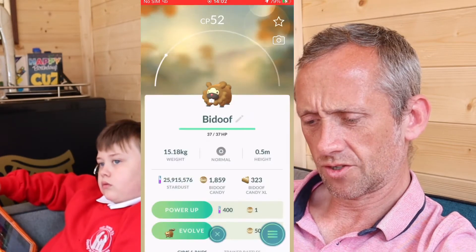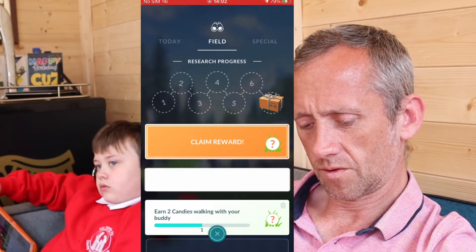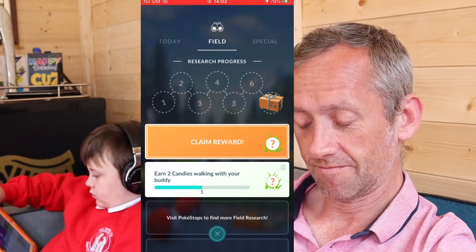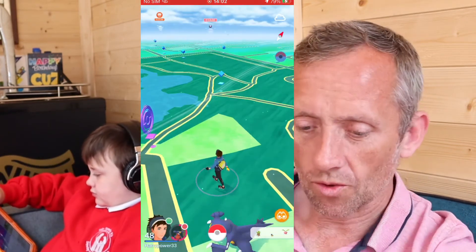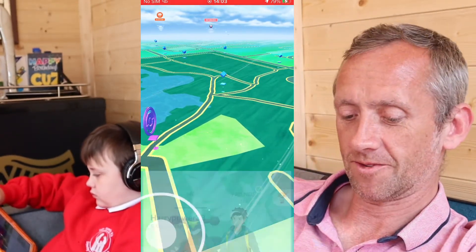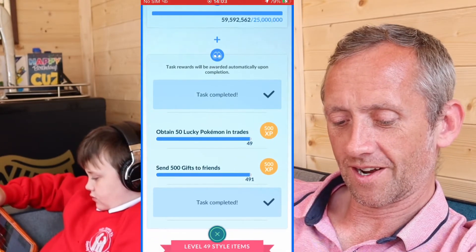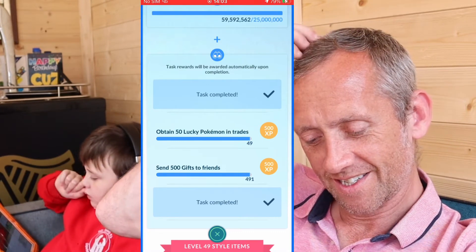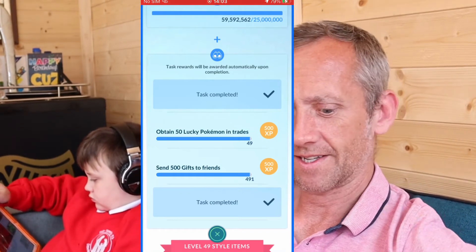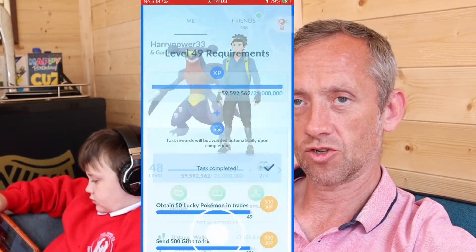Is it Mega Venusaur we're getting here? Let me see what we're getting. Manectric Mega Energy. So connect my Go Plus again. Here's the wee update I was talking about — level 48. To level up I need one more lucky trade and to send 500 gifts — I need nine more, so I'm just keeping it there in case I hit my gifts by accident. That's all I need to do to level up.